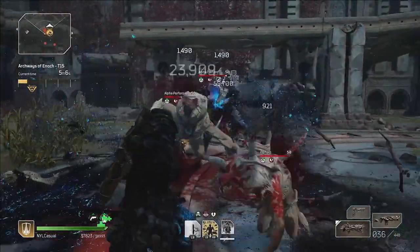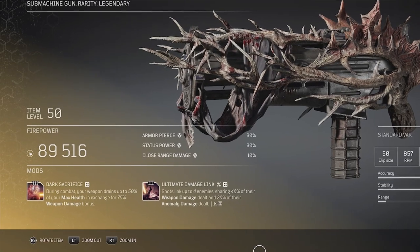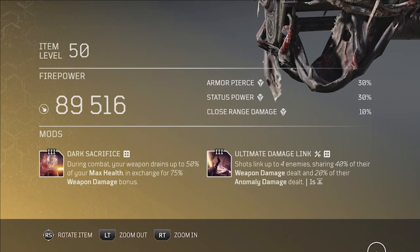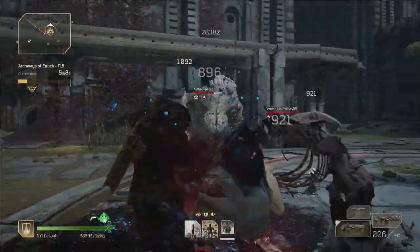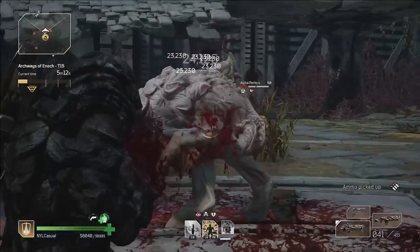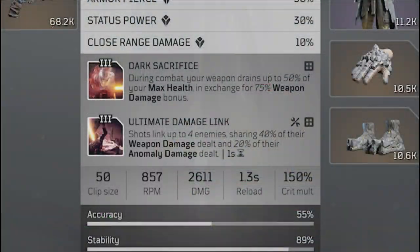For my main weapon I'm using Fatal Symbiont, a submachine gun that comes with Dark Sacrifice, which is currently the best damage-dealing mod in the game. The great thing about this build is that your health regeneration completely negates the health drain that this mod causes, so I get all of the upside from it but none of the downside. I have added Ultimate Damage Link to this gun.